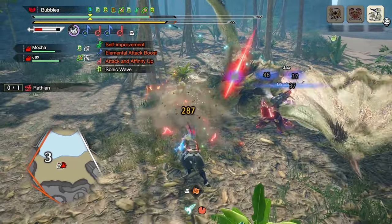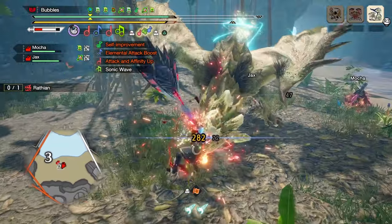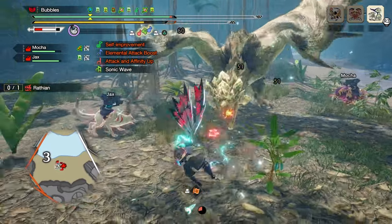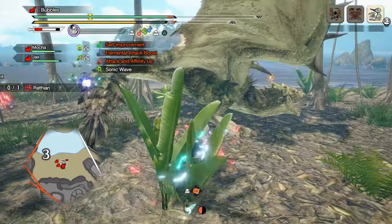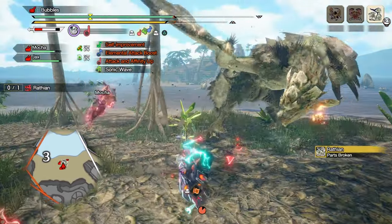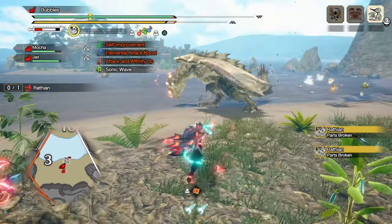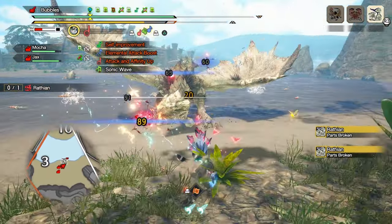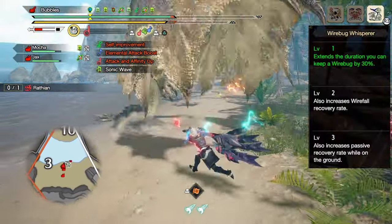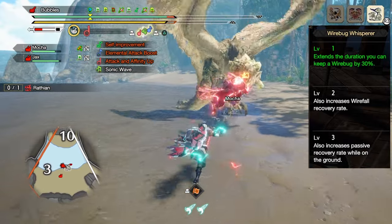It's also valuable to use your Silkbind Shockwave if you know the monster is about to get up. With your Beat of Resonance or Sonic Bloom, it's the same kind of deal. If you get a monster down or a big opening, it's worth putting down either of them at the start or towards the end of the knockdown, since both will increase your damage. However, you shouldn't do either of these if you don't already have Silkbind Shockwave active, as the damage lost is significant. It is also worth noting you can be a lot more lenient using Beat of Resonance and Sonic Bloom if you have Wirebug Whisperer level 3, as you get back a Wirebug passively more quickly.